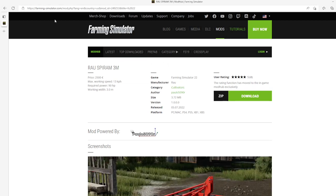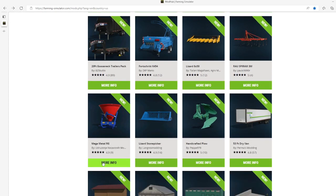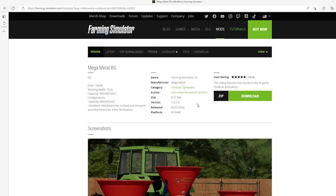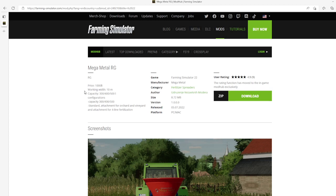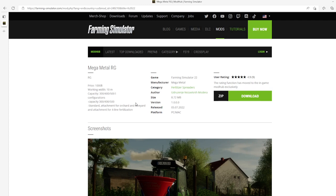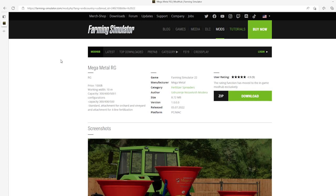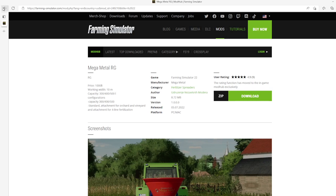Then we have the Mega Metal RG fertilizer spreader by Navishki Online Modera. Manufacturer is Mega Metal, price $1,000, working width 10 meters, capacity 300, 400, or 500 liters configurations available. Standard attachment plus orchard and vineyard attachments for four-line fertilization. File size 8.72 megabytes, version 1.0.0.0, released July 5th 2022, available for PC and Mac.